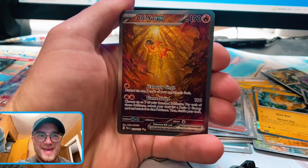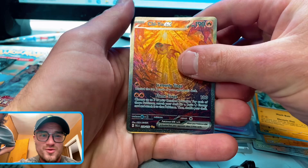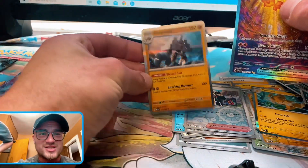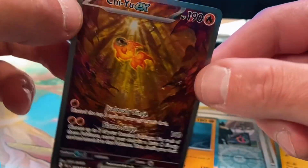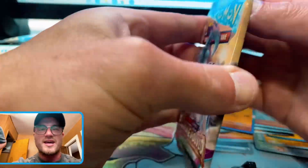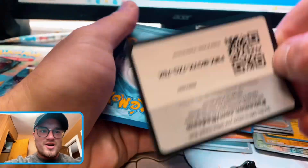Quit playing — that's a Gumsher EX special illustration! Let's go! Oh, I thought that was gold for a second. But look how off-centered that card is — quit playing! That's crazy, boy. And we still got some more to open. That hit made up for all the non-hitters.